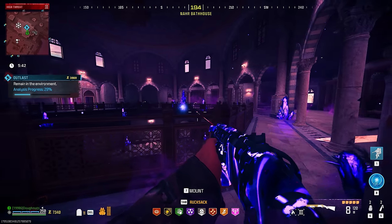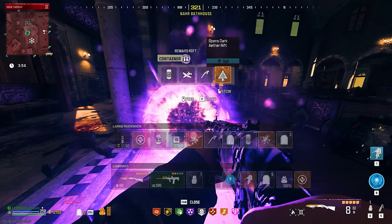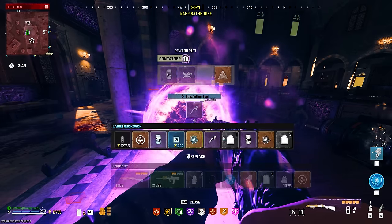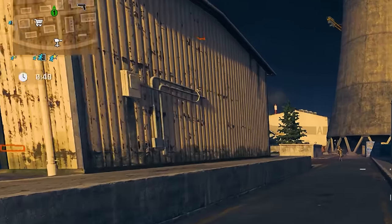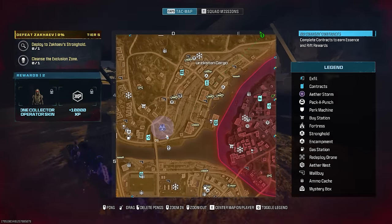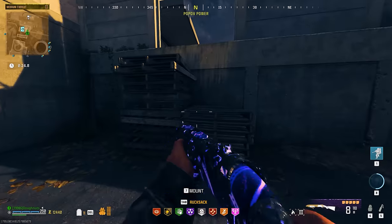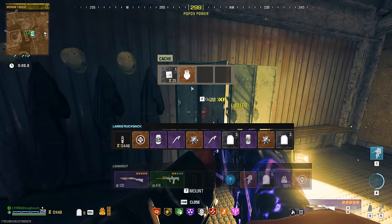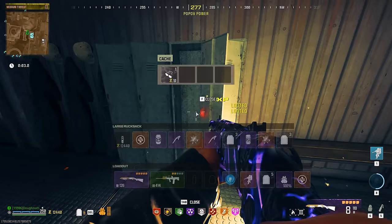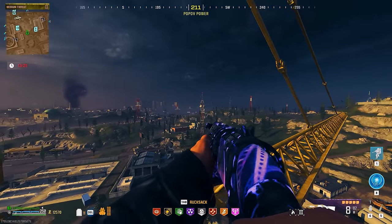We're 25% through this and I haven't killed a zombie yet. Oh my goodness, they nerfed these Outlasts so hard. A sigil, Epic Aether tool, a perk, and a killstreak — that is good. We are down to the last minute of the game. The Aetherstorm is fairly close by in this quadrant. The exfils are on the left side of the map and kind of at the bottom, so we're actually in a good position. And there is a three-plate armor vest in this room — and a large backpack too.